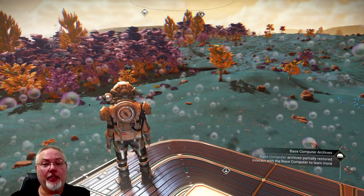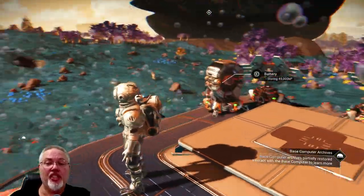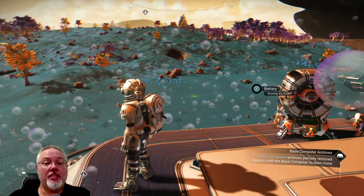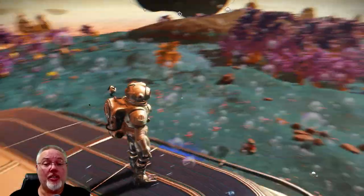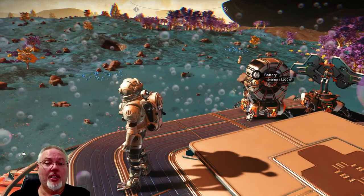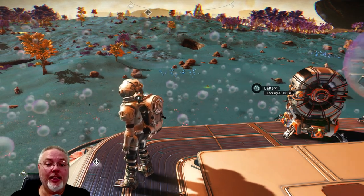I plan to build a more permanent base here over time. Right now I've just thrown down some quick buildings just to have a spot. A player requested my planet coordinates, so let's do that and share this out — but then I realized I couldn't figure out how to get my planet portal address, my planet glyphs.